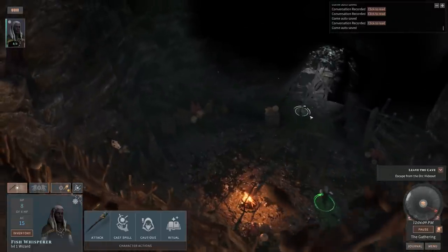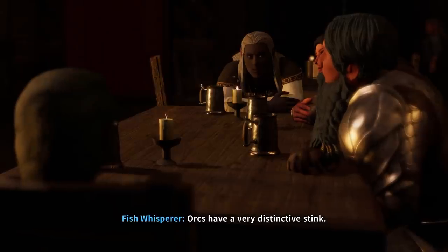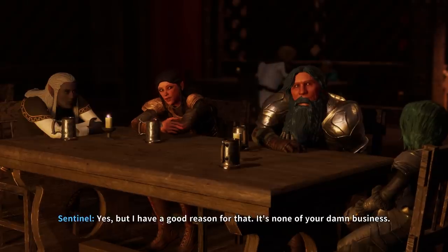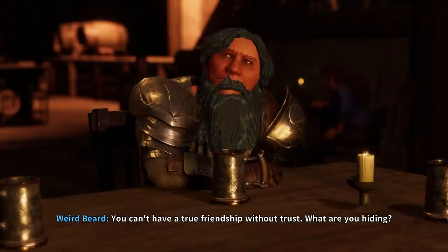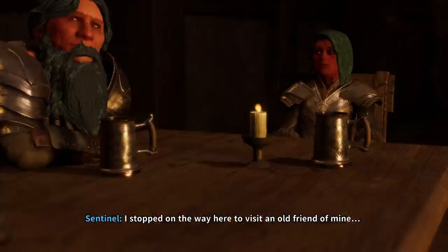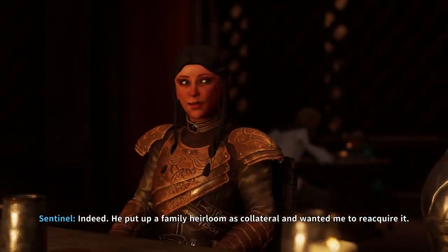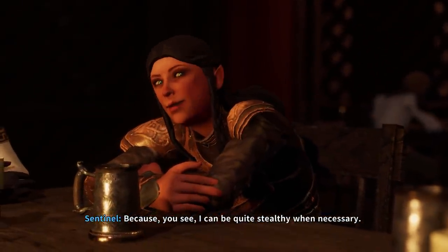The last party member finally shares their story — they stopped on the way to help an old friend buried in debt with a loan shark, who put up a family heirloom as collateral. They were sent to 'reacquire' it, being quite stealthy when necessary. The player notices that Weird Beard switched spots at the table again during the cutscene.